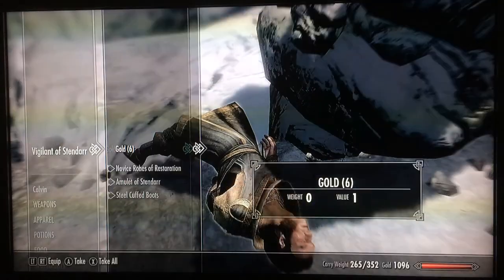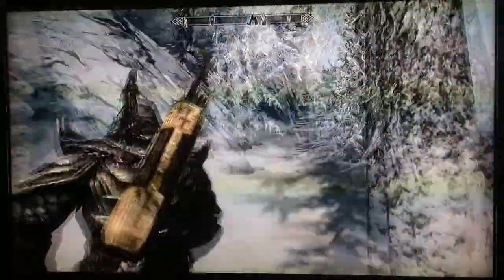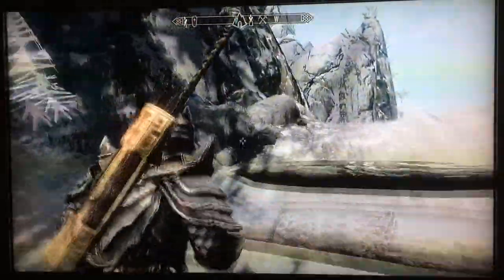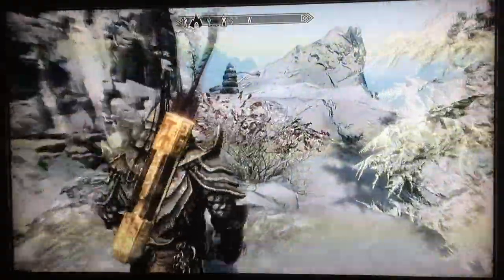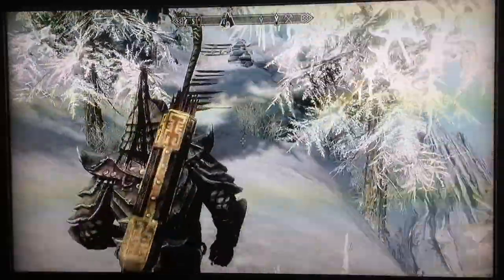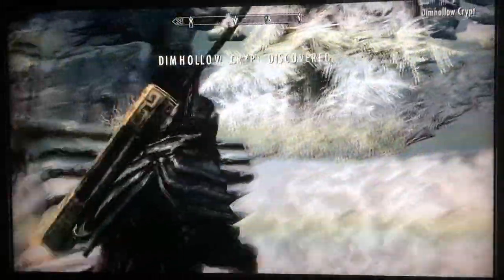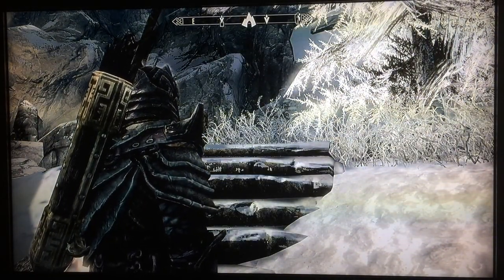There's a dead vigilant. What's going on here? Well, I'm going to take everything because he's not using it anymore. Along the path you will find Dimhollow Crypt, which is the starting point for the Dawnguard add-on. That explains the dead vigilant as well.